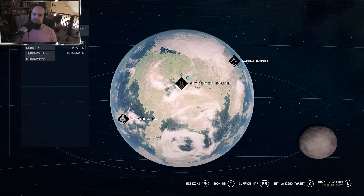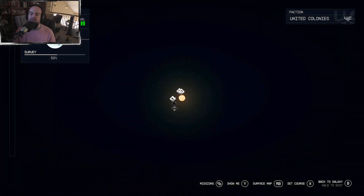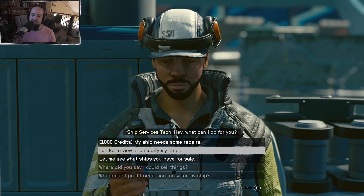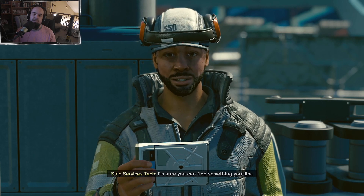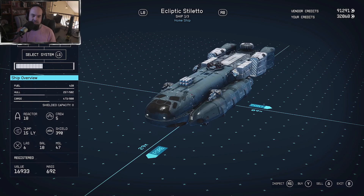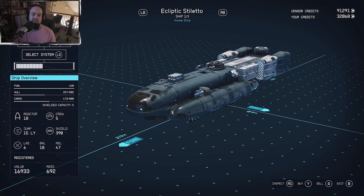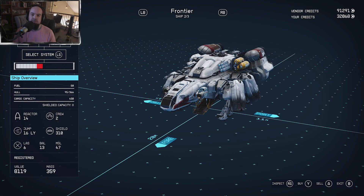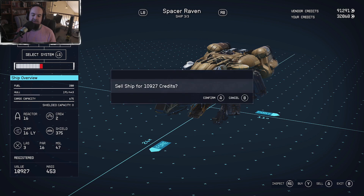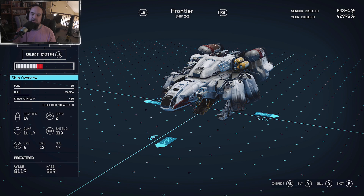I'm not keeping that one ship — did I already sell it? I think I did. Oh, I didn't sell it because it was my home ship. I still have 32k though, which is nice. The Frontier, the Space Raven — I'm only gonna make about 1,000 credits profit after all the expenses and contraband charges.